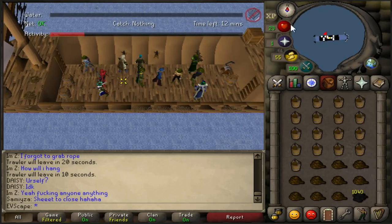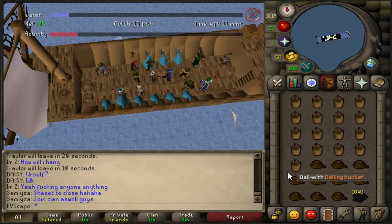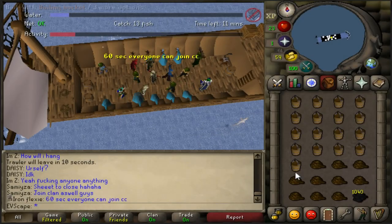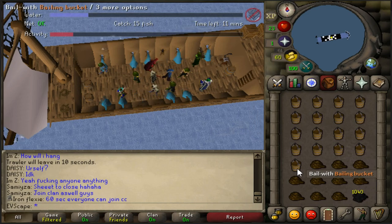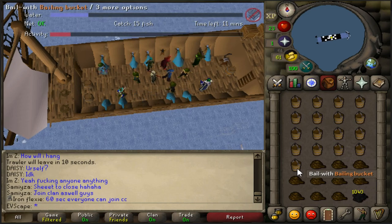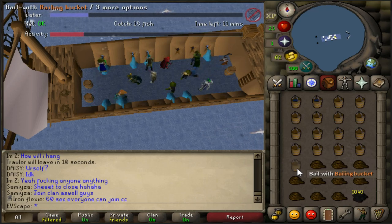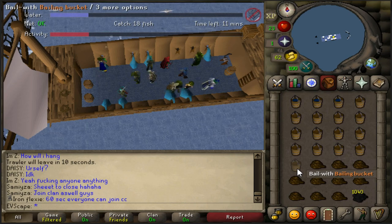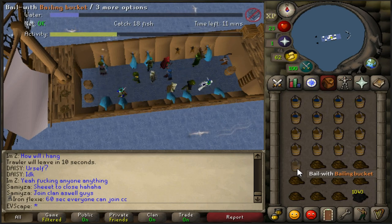In terms of requirements for the fishing trawler minigame, the only requirement is 15 fishing. It is entirely possible to do the minigame by yourself, but it is a whole heap easier and a lot more AFK if you do it in a team. The official fishing trawler world is 370, and you will generally always find a lot of people there.